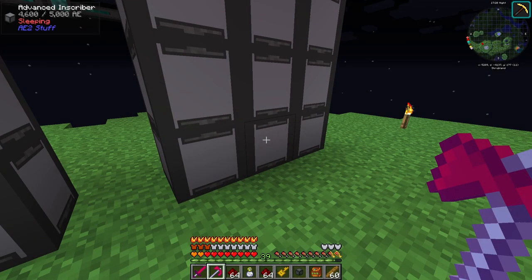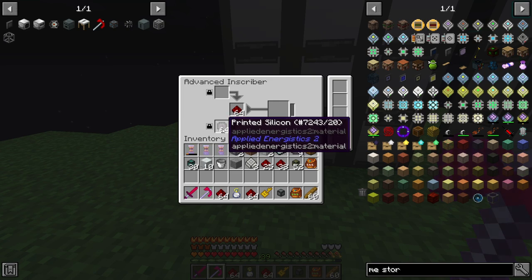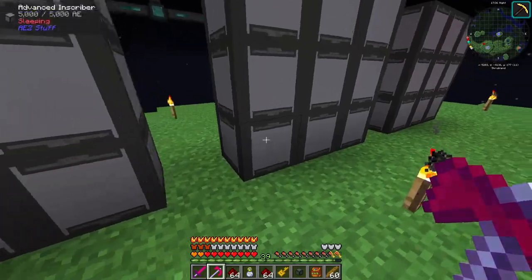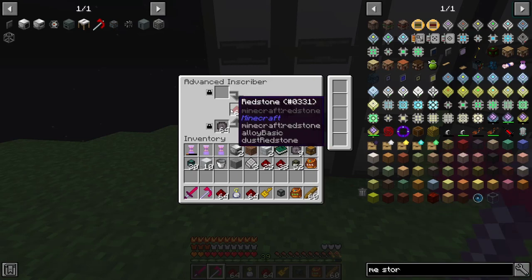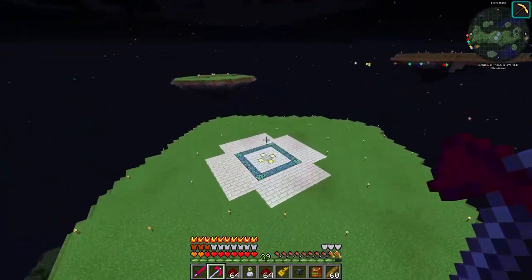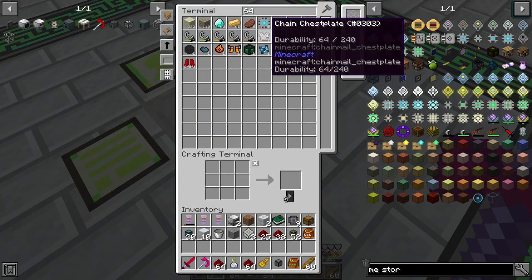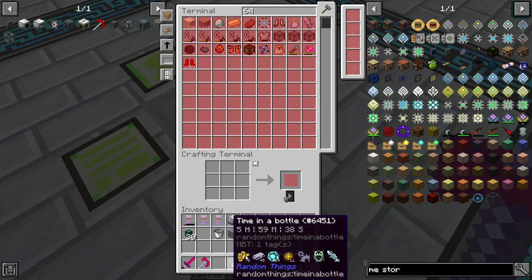Those storage cells have finally finished crafting, guys. This is what I was talking about — you're gonna need to put in 64 printed silicone and 64 redstone in each one of these bottom ones if you decide to do this method. That way when the new silicone gets added in, it replaces the silicone here, and it won't get jammed up or you won't be lacking materials. All five of them have been completed.